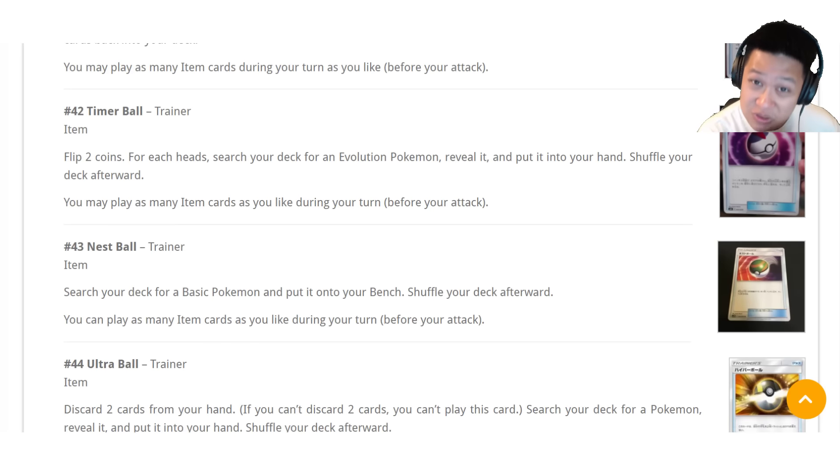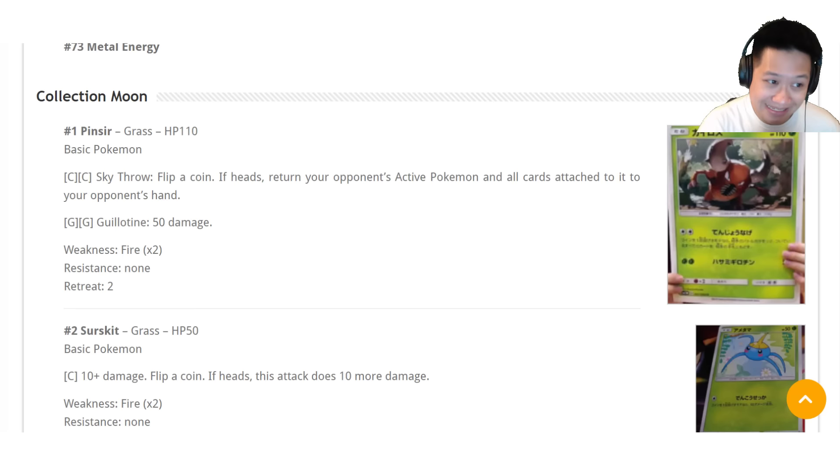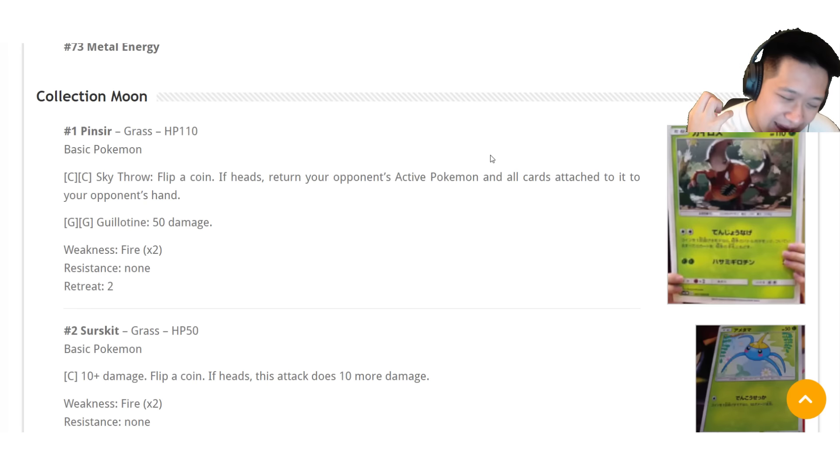In each theme deck you'll find Pokémon that can augment your decks. Let's look at one that fits in all of them — Pinsir. One double colorless energy plus two of any energy. Flip a coin; if heads, their active Pokémon goes straight back into their hand. So if you spent time setting up your Mewtwo, evolving it and loading up with energies, you're going to have to do it all over again. And what if you play N next turn? You've got to find those cards again. That heads flip will change the game.